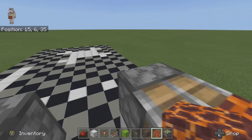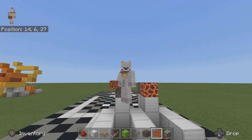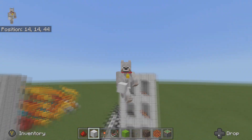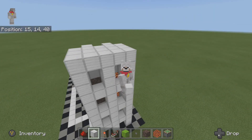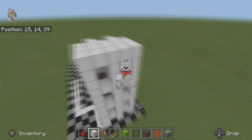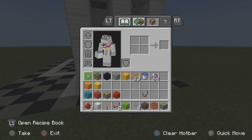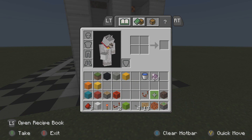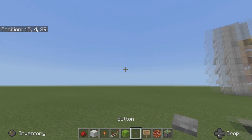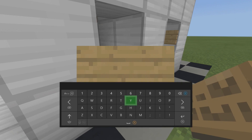I'm going to skip forward in the video until I've done all four floors. Remember you only need three sticky pistons for four floors — you'll see why. Now I'm back after filling in all around the elevator shaft. We also need some signs, so let's grab those and place them in here just so the water cannot escape.